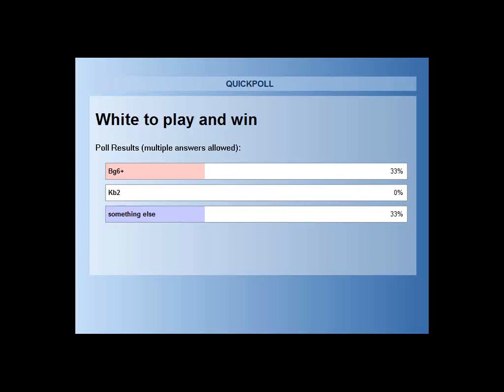We've had a poll question up on the screen. The choices were for our first move on the micro-based position: is it Bishop G6 check, or is it King B2, or is it something else? Some of you have responded and I'm going to tell you now the answer is something else.